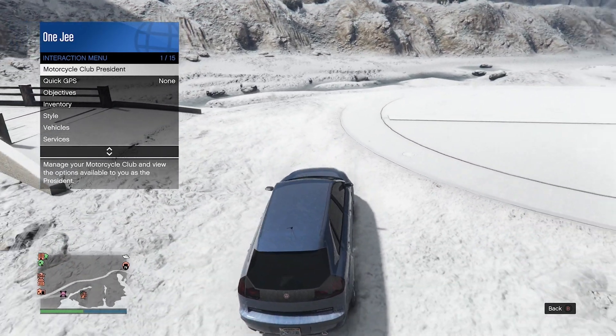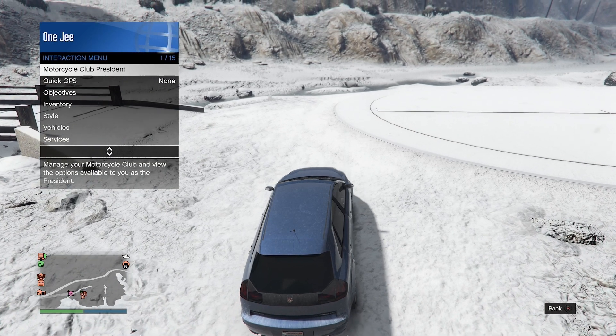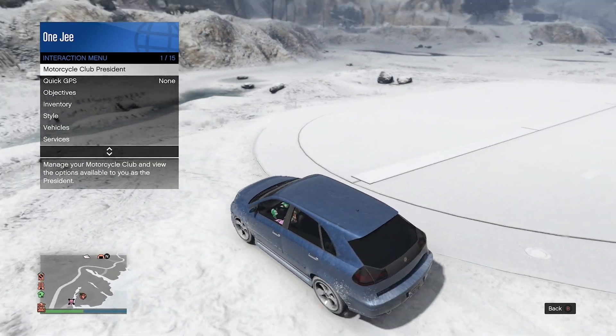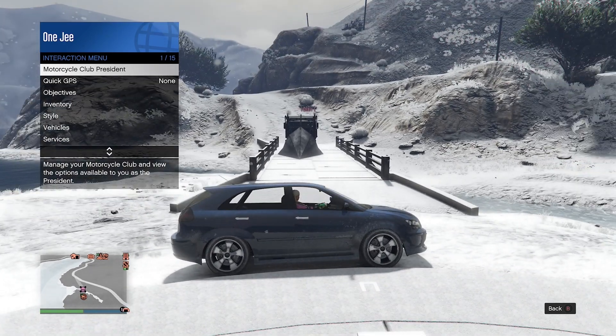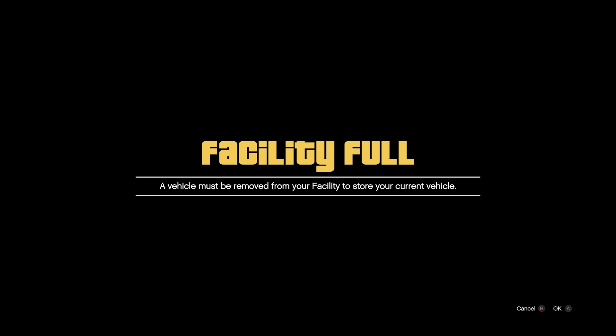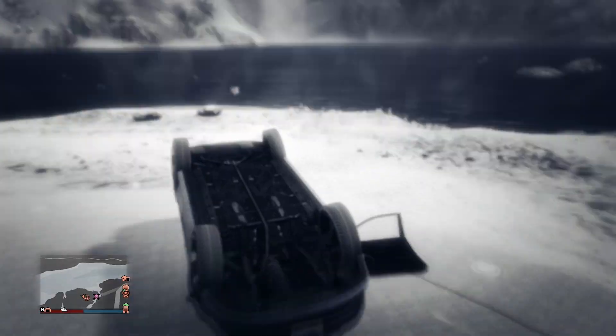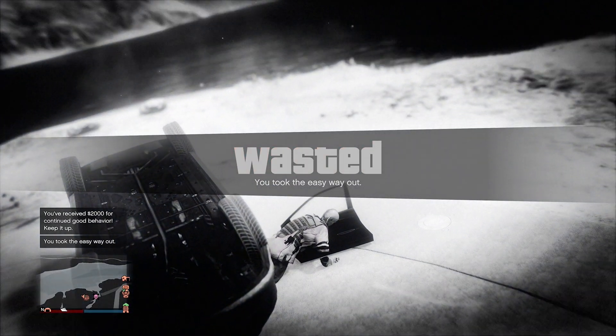Once you get to the facility, open up your interaction menu and park your vehicle to open that yellow circle. I'm using a street vehicle, and my friend is going to flip it with a special vehicle. Go to the interaction menu — you will get a 'facility full' alert. Your friend will then flip the car upside down. Press OK, get out of the car, and take an easy way out.